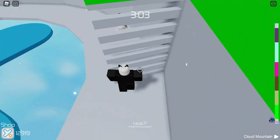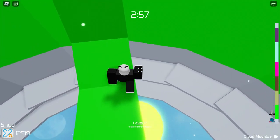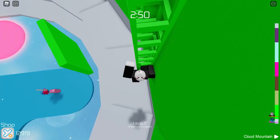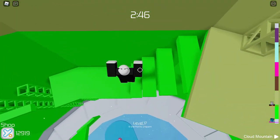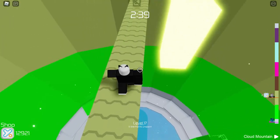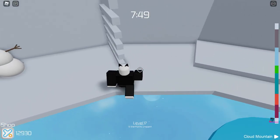Hey guys, today I'm playing Tower of Hell but my mouse is genuinely broken. What I mean is it's not completely broken, but I can't right click, which means I can't pan the camera without using excessive force or using shift lock. I hope you enjoy this really cursed Tower of Hell gameplay because I just can't right click. Anyway, first tower we have the Factory.